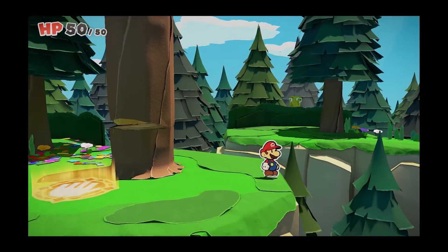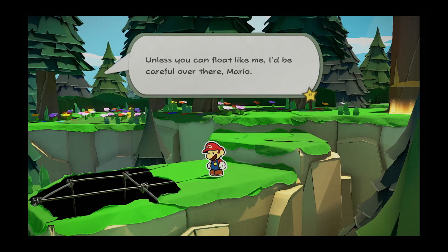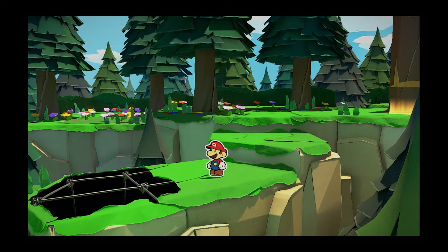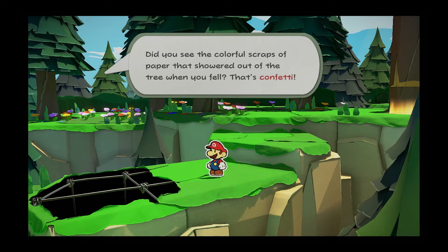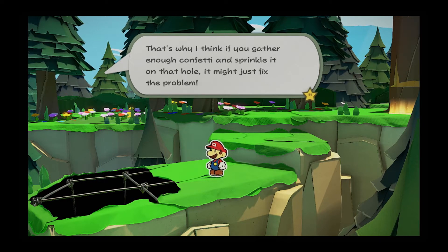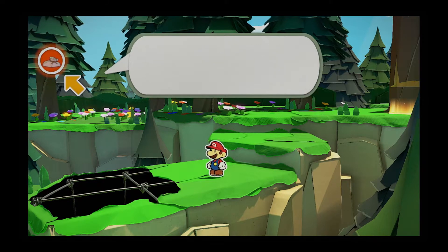That one's not going anywhere. Oh, little bit of a tree — here we go. Watch out. Unless you can float like me, I'd be careful over there, Mario. You see that huge hole in the ground? I don't think you'd like falling into it. Maybe there's a way to fix it. I got an empty confetti bag. Did you see the colourful scraps of paper that showered out of the tree when you fell? That's confetti. Everything here is made of paper, so every little bit of confetti is like a tiny piece of our world. If you gather enough confetti and sprinkle it on the hole, it might just fix the problem.